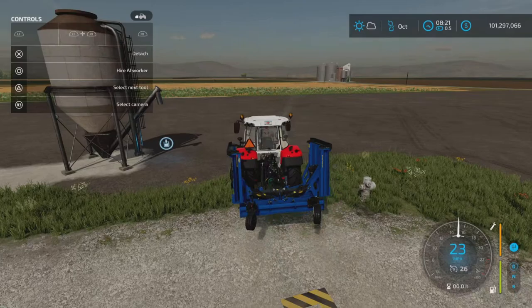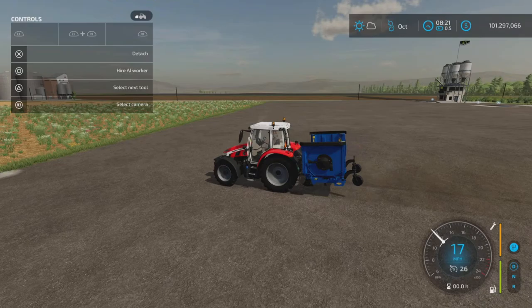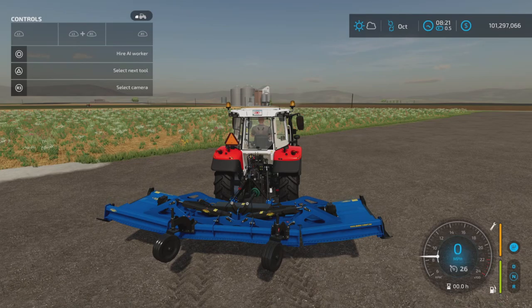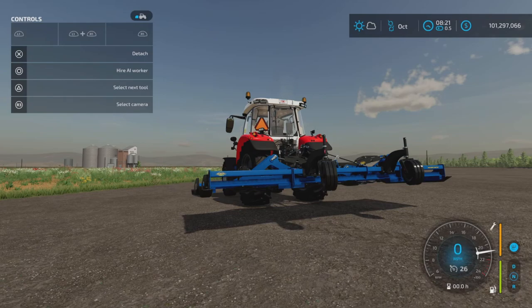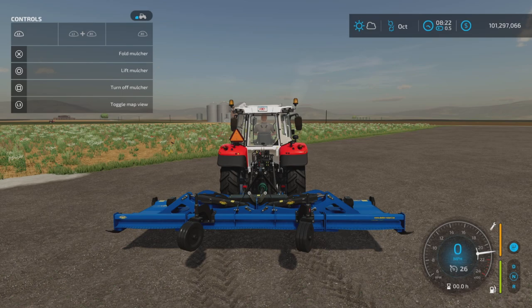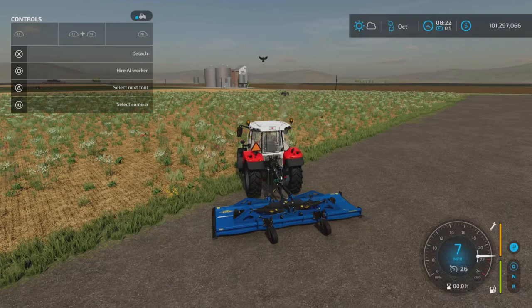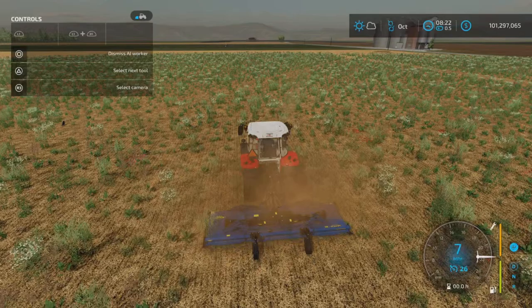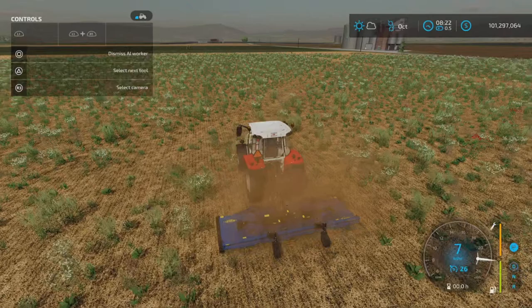I have one that's been working a field — with a bump the front end is really light. L1 and X unfolds the mulcher. L1 and Square turns it on — you can see the blades moving. Lower it and go forward at seven miles per hour; it really does look like a mower until you get to grass, where it just makes the grass disappear. It is strictly a mulcher; there is no option to turn mowing on or off.